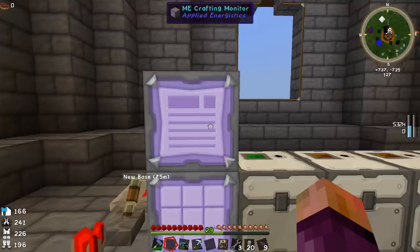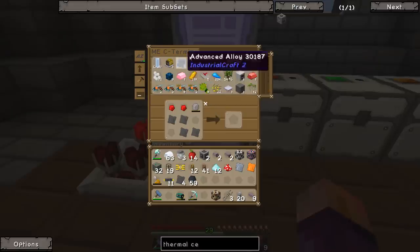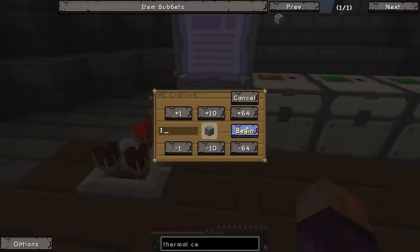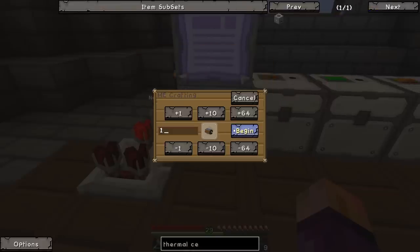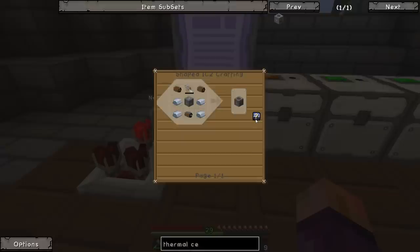It's just taking a lot of time for some reason — whenever I log onto the server my sound defaults off. Mining laser done. We're missing a few things: advanced machine casing, which we can just make; the coils, which we can just make; and an electric motor. As soon as that's done I think we should just be able to shift-click this and be good to go.